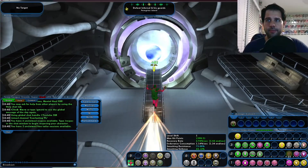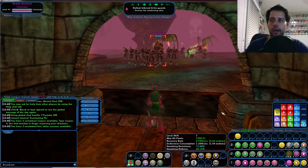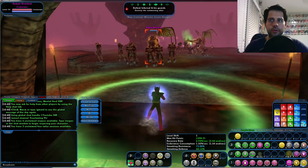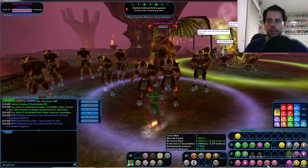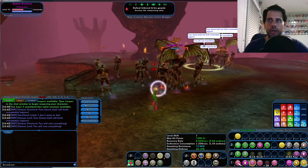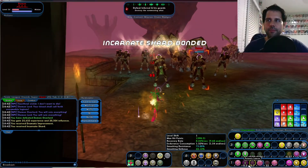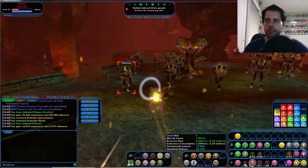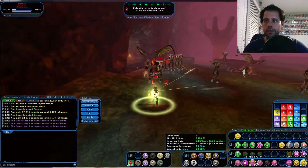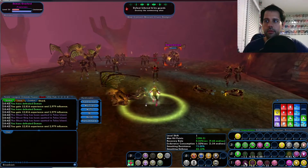Now that everything's here, let's go test it out inside the mission. I have two mobs here. Starting off, make sure to click Regeneration Aura and Recovery Aura, then go in and activate Psychic Wail. Make sure you use your proc'd out attacks like Dominate and Psionic Lance — and everything should be good from there.